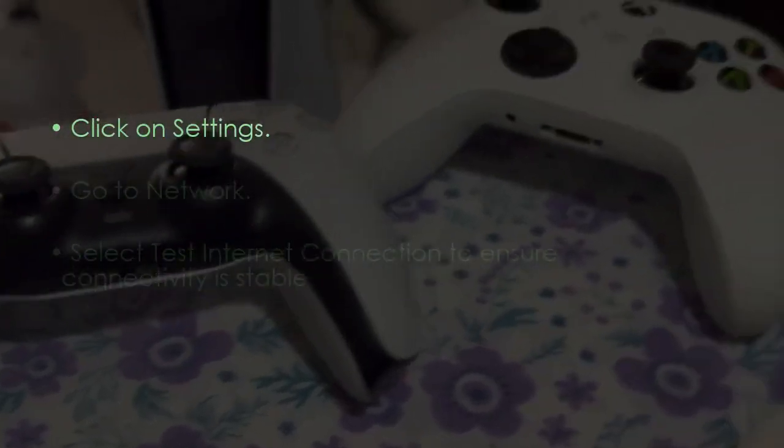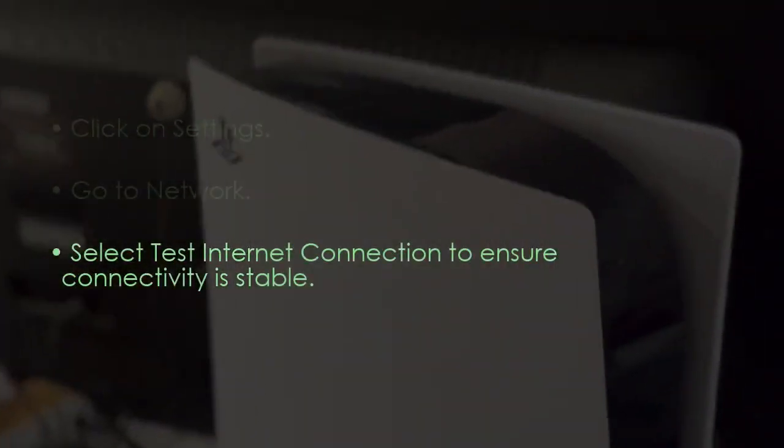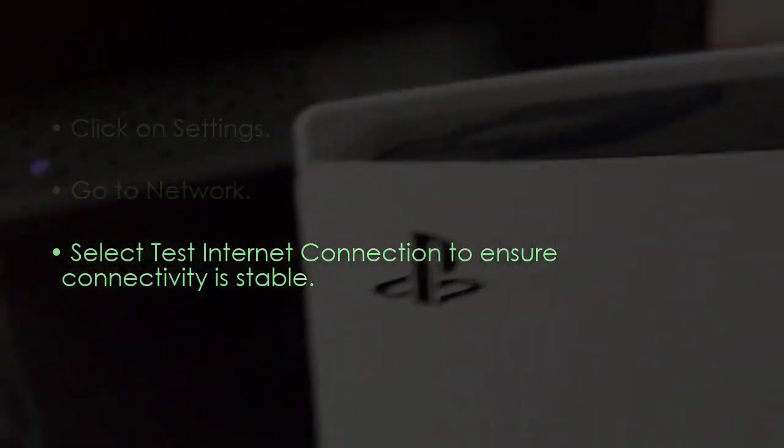The next step is to check network connection. Go to Settings, select Network, then run Test Internet Connection to check for stable connectivity.